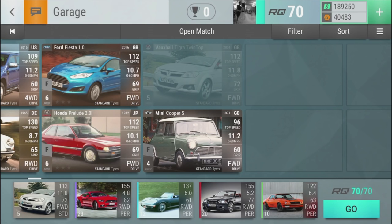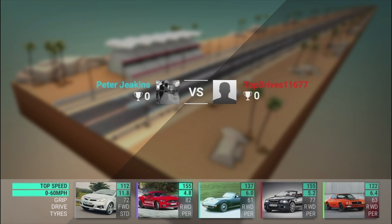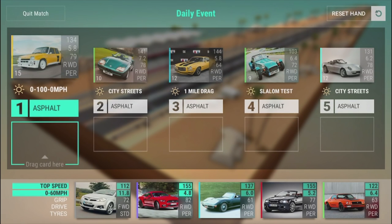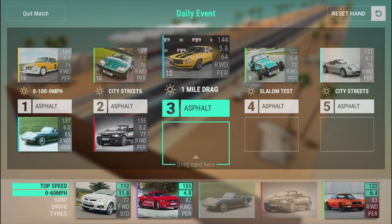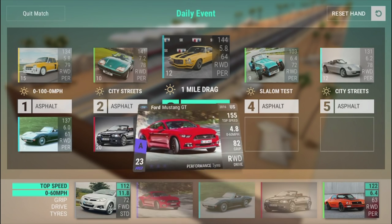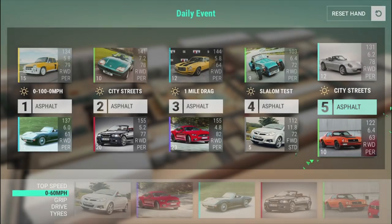Entered an event - Top Drives one one six seven seven. I guess we're just playing against somebody random. This is sick - we get to see his deck before we go! There is online play in the daily events. 134 top speed - let's put that against the Corvette at 141. What's his best card? Because that's what the Mustang's gonna have to go against. Can I go back and change my order? No - that's not good. This is gonna be interesting.